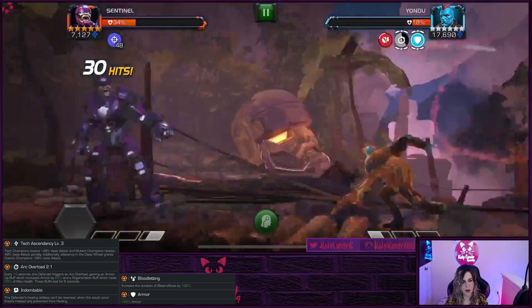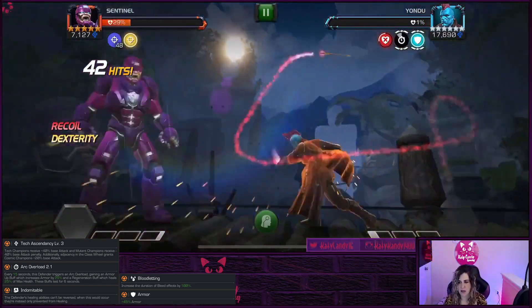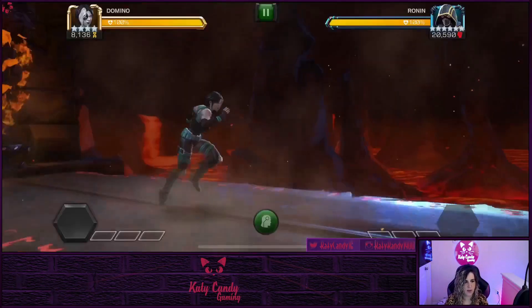Anyone who can't be Bled is a good pick — even Iron Man Infinity War, who has Heal Block and Armor Ups that prevent Bleeding. Those three are probably your best options. This can be a bit of a long fight, so I sped it up. He also has Arc Overload and armor, but overall it's not a hard fight.